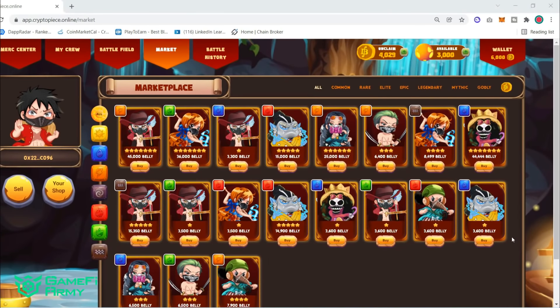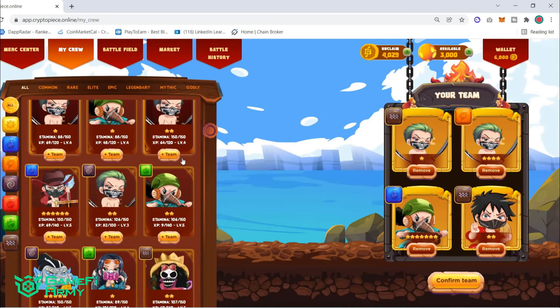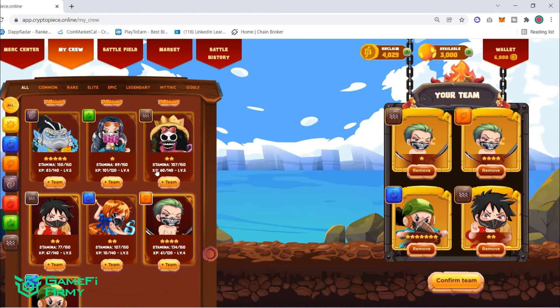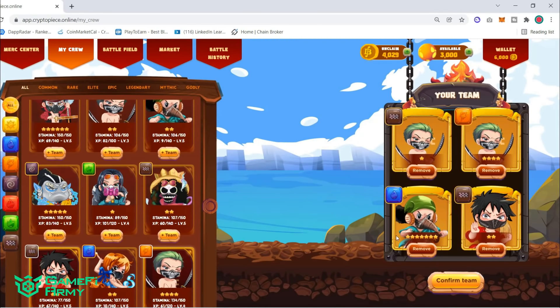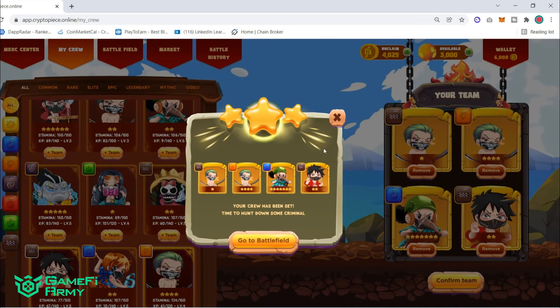When you are finished buying characters, including any applicable taxes, go to the 'My Crew' tab where all your purchased mercenaries are listed. I purchased a package before, so I have a lot of characters — 7-star, 6-star, 5-star, all right here. You need to pick characters to form a team of 4. I've already picked mine, so let's confirm the team, sign the transaction, and go to the battlefield.